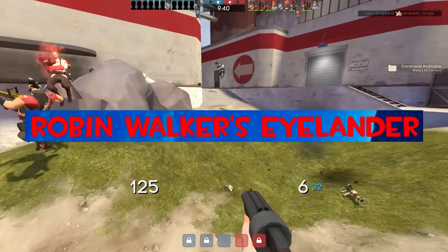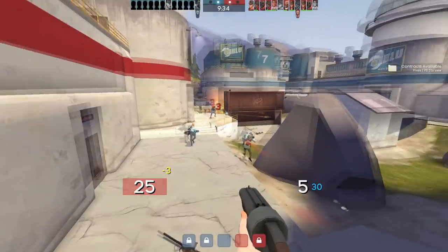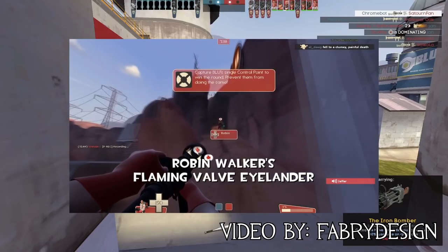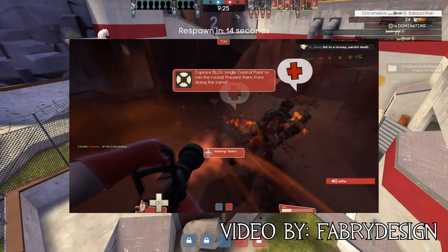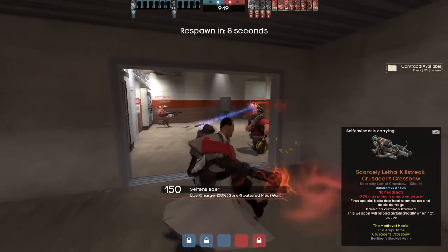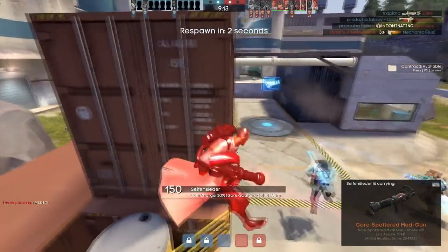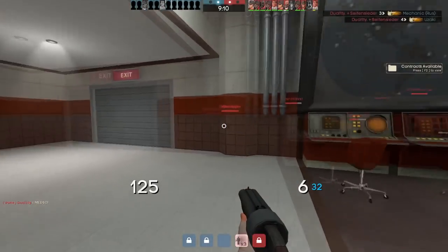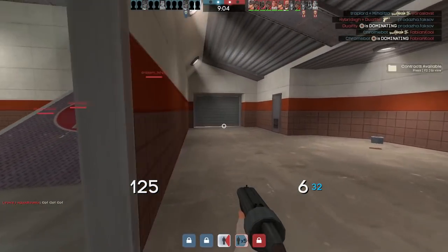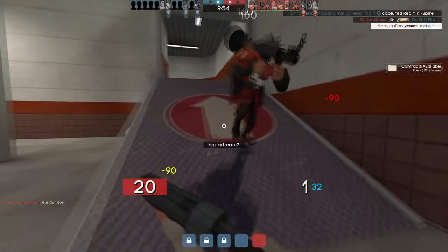Robin Walker's Eyelander. Certain weapons of Valve employees have a unique Valve quality. Robin Walker, besides his Rocket Launcher, also has three different Eyelanders with unique particle effects. One of them is confirmed to have the Flying Bits particle — originally used to render flames and body parts — and there's footage of it in action. Little is known about the other two, besides the fact that one has the strange Particle_1 attached to it. Although Robin Walker's inventory is currently private, you can check the items he had before lock on tf2items.com.